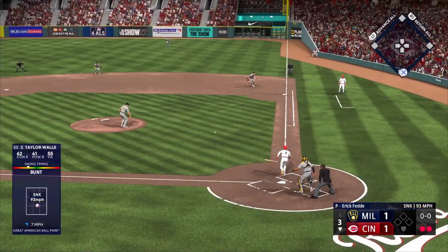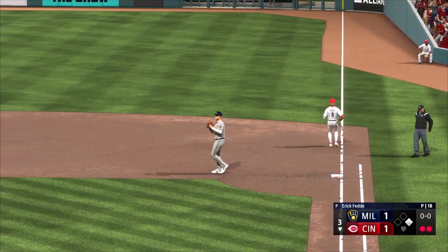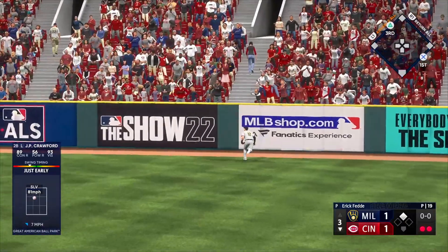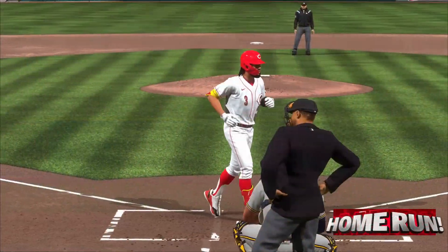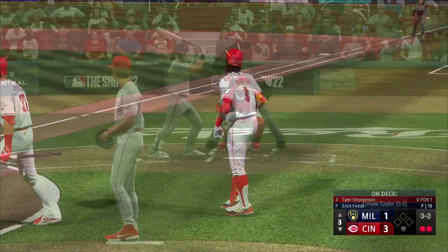Bottom of the third now. Taylor Walls lays down a drag bunt to the right side of the infield, uses his fleet feet to get on base with two outs and keep the inning alive. Then J.P. Crawford makes an appearance — noted power hitter — lacing a line drive shot into the right field seats for a two-run blast. It's now a 3-1 Reds lead, their first lead of the ball game.